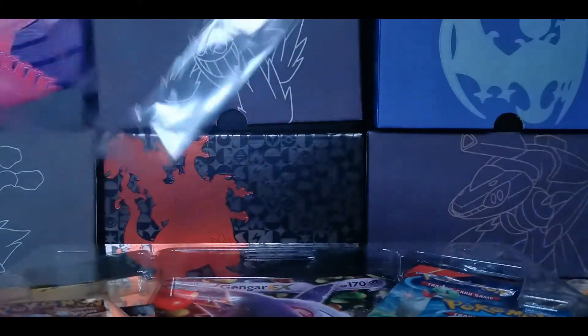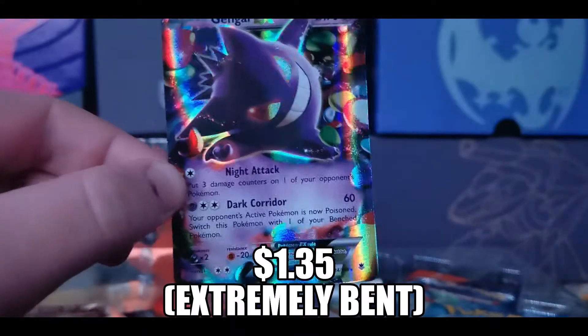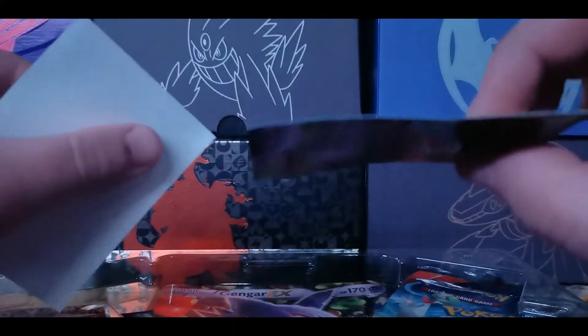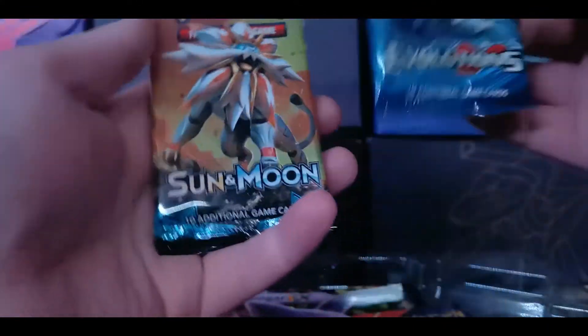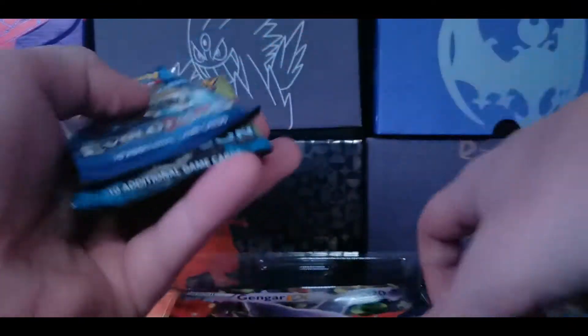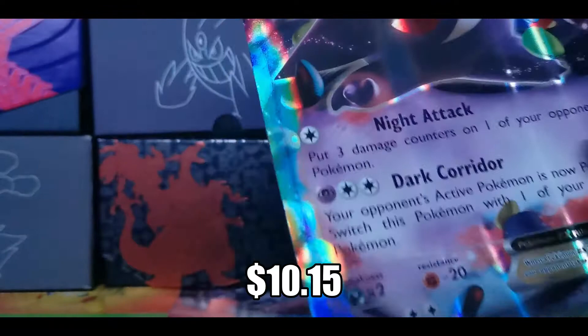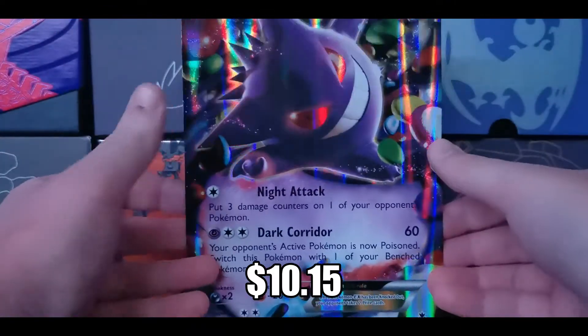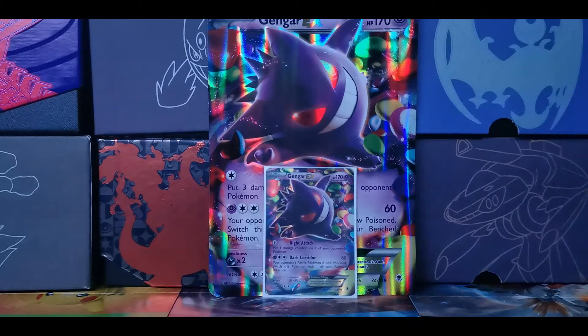Code card for the box — it's a sticky one, there it is, a little bent. Gengar is one of my favorite Pokemon, let's get Gengar into its little home. A little crooked, not to worry, you are safe now. Four packs today. We have a Primal Clash X and Y — little throwback — we have our Evolutions, Sun and Moon, and a Steam Siege. A couple of packs we've never opened before on this channel. But before we get into that, let's check out our big boy — our big Gengar — with Night Attack and Dark Corridor.